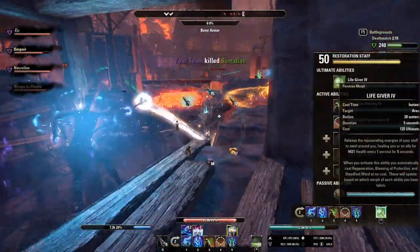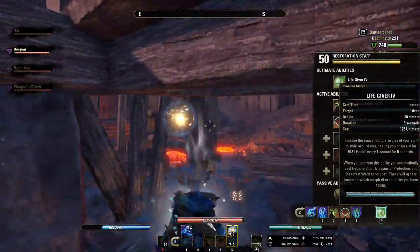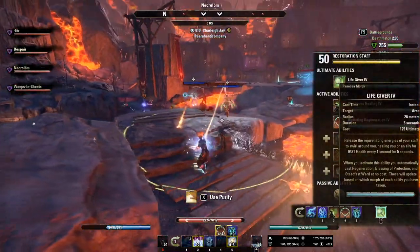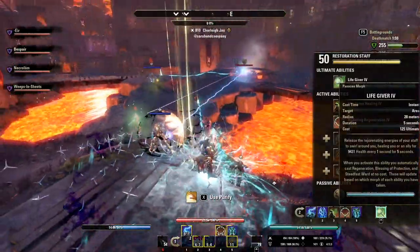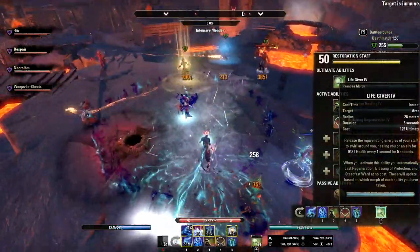We're using the Resto Staff Ultimate Life Giver as our emergency bailout — a second chance. If your team or even just one person is about to die, this ultimate basically guarantees they're going to stay alive for at least a few more seconds, especially if you have your Intensive Mender up at the same time. They're getting that on top of it and basically just can't die.